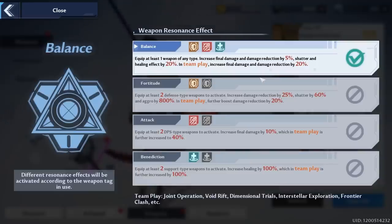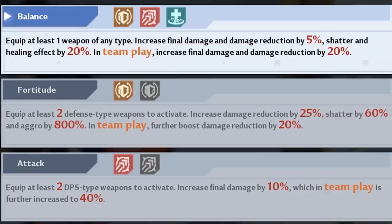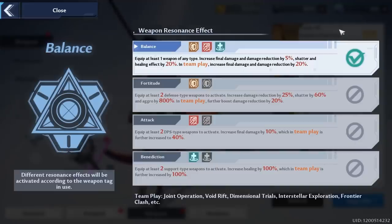Combining weapon types gives you a resonance, just like combining elements in Genshin Impact. Balanced resonance increases final damage and damage reduction by 5%, shatter and healing by 20%, and in team play adds another 20% damage reduction. Fortitude (two defense weapons) gives 25% damage reduction, 60% shatter boost, and 800% aggro. Attack resonance (two DPS weapons) increases final damage by 10%, further boosted by 40% in team play. Benediction (two support weapons) doubles your healing, and doubles it again in team play.